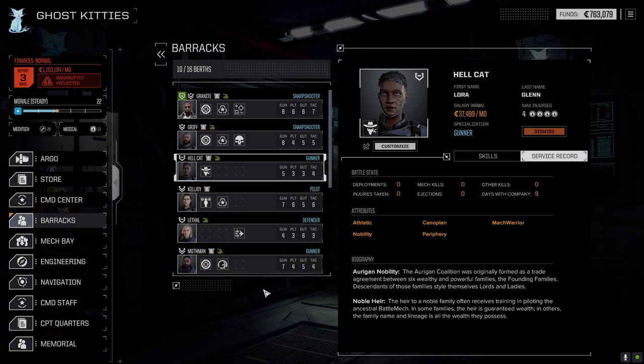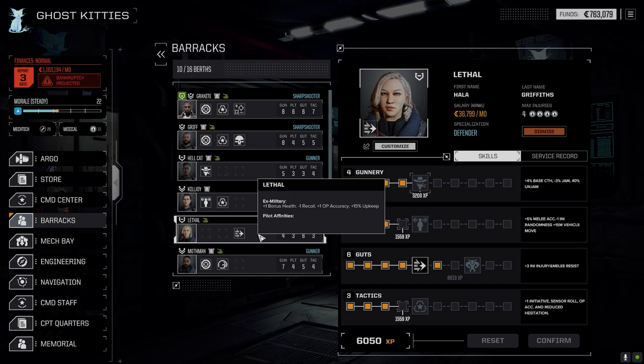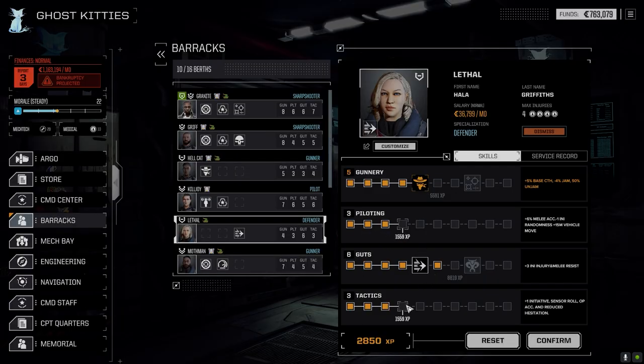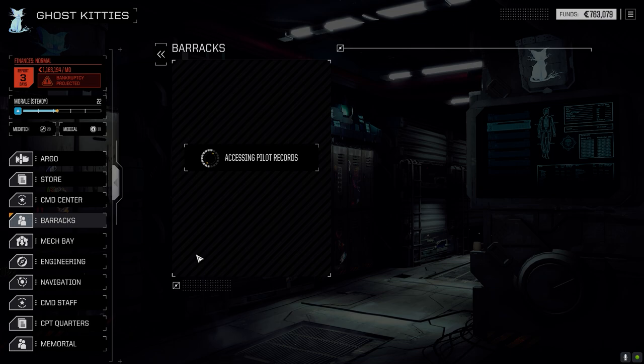Just in case something happens to our pilots, now that we're starting to get more vehicles and more pilots, we'll need more. We're going to get Lethal into play today in the Joust - it's got an ATM 9 and a large laser. I think we want to go for clustering for increased chance for crits. Let's go with Bandit and add a point to tactics for her.